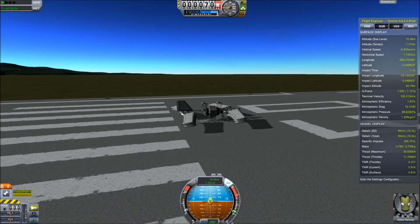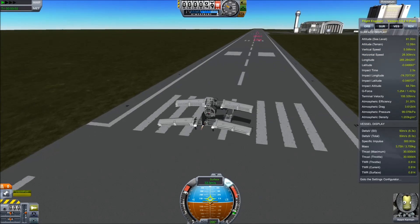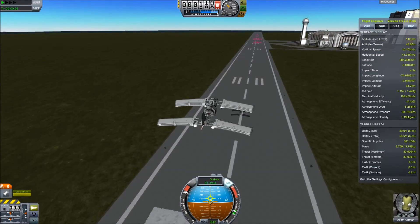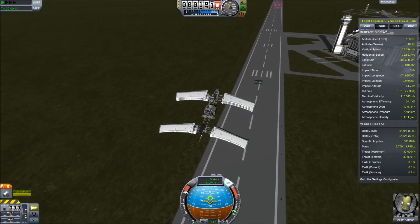On the forums, there have been multiple challenges involving ion gliders and other very light craft. I didn't want to use an ion glider for the test rig here, because they get very complicated with solar panels and power concerns, so I just used a small engine and had infinite fuel turned on.